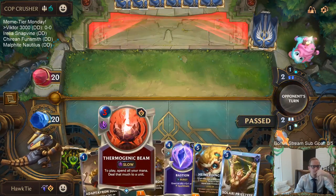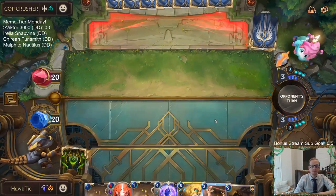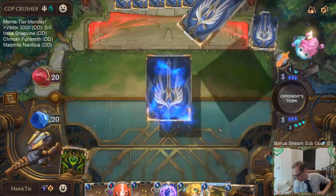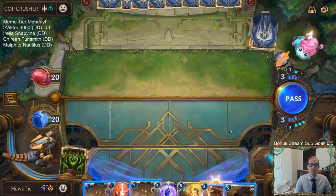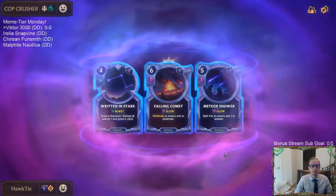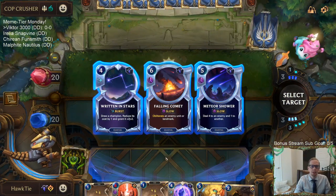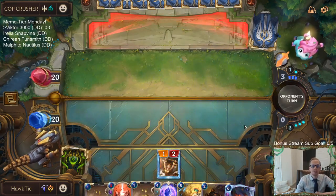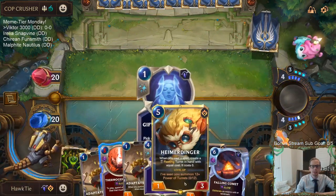Alright, so we got Larry Priestess. I may regret not taking Falling Comet — Written in Stars has some high upside, but Falling Comet at six mana is really nice with Heimerdinger, so I'll just take Falling Comet.